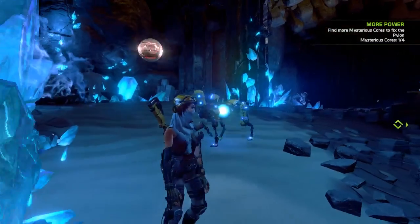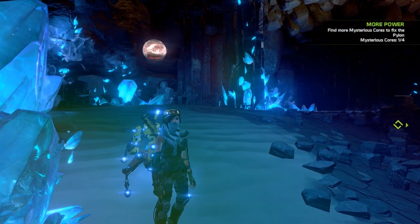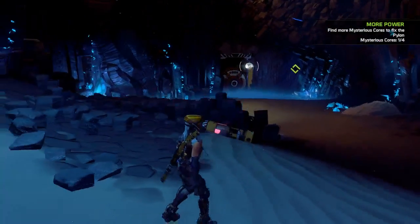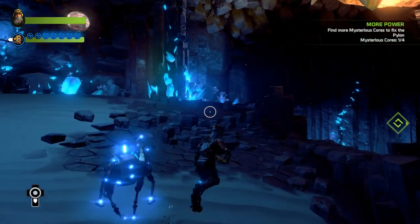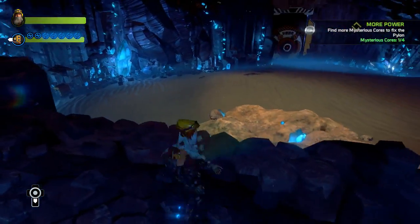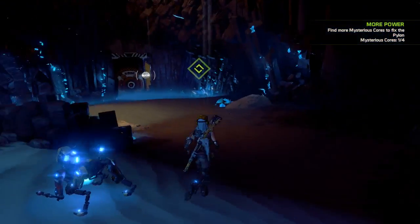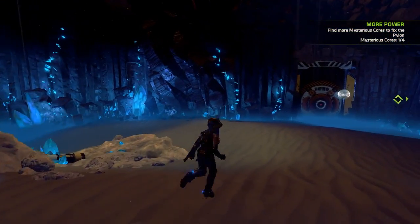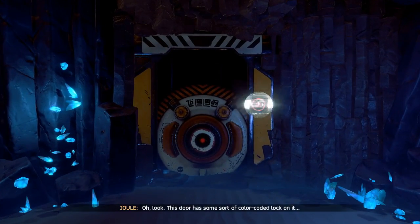Because that's kind of creepy — creepy for a number of reasons. I can tell you right now for absolute certainty that I'm going to get into a fight as soon as I get down here. I'm fine with that, I can handle a fight. This door has some sort of color-coded lock on it.